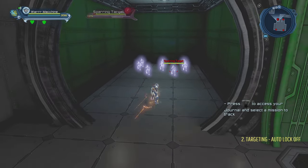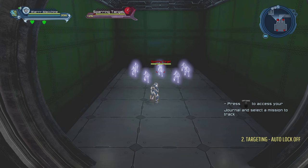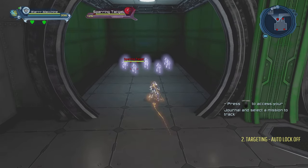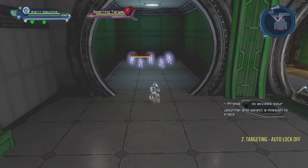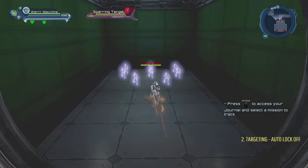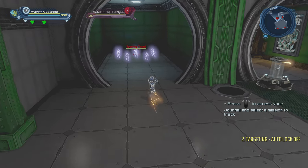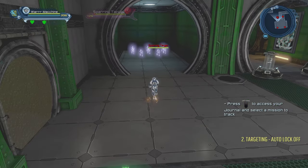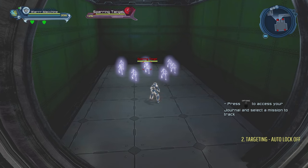When there are a lot of adds, say two tanks where one needs to separate adds and one tanks the boss, auto-lock makes it very hard to target the right one. There was a tank I met a few months ago playing like this who didn't know how to switch his target. Also, for mechanics like the Rock of Eternity elite where you have to angle your camera to launch into a force field, having auto-target on causes problems. It's better to play with it off.